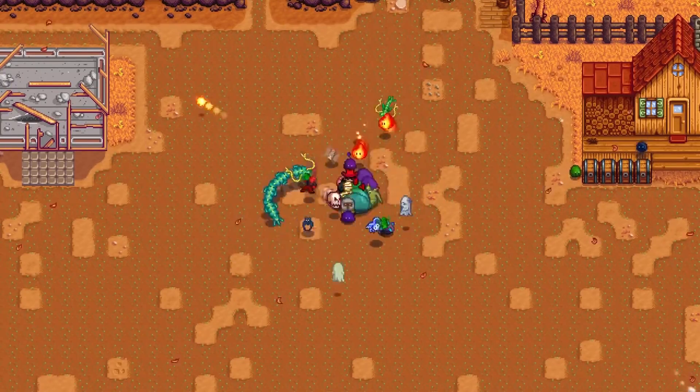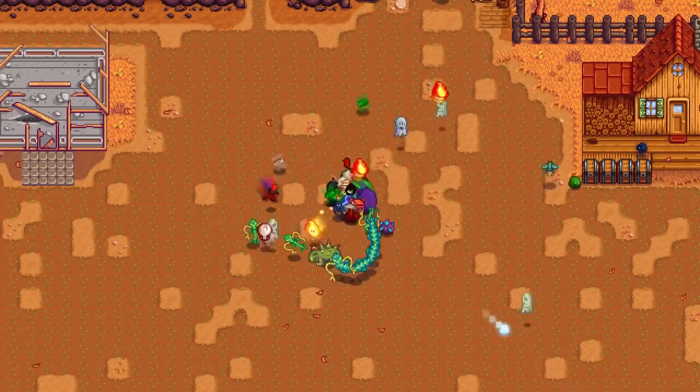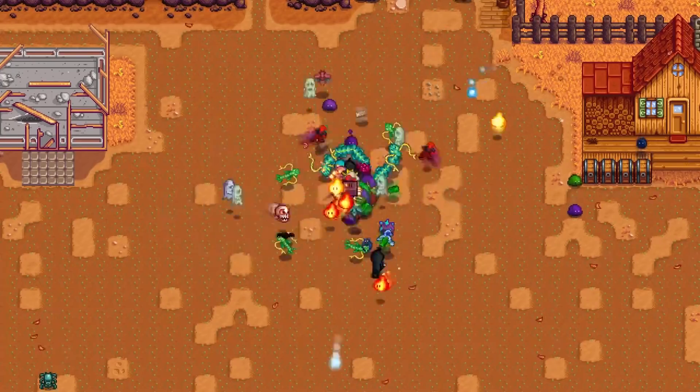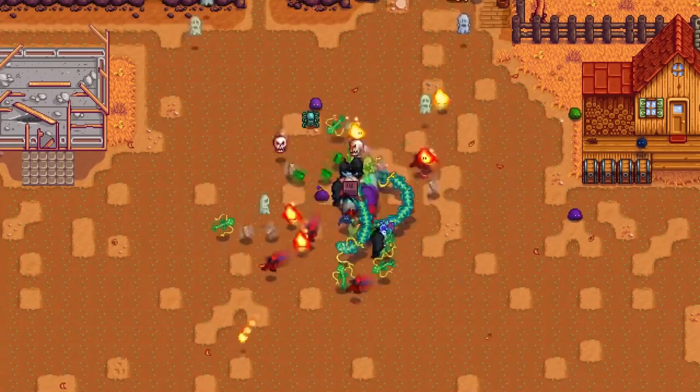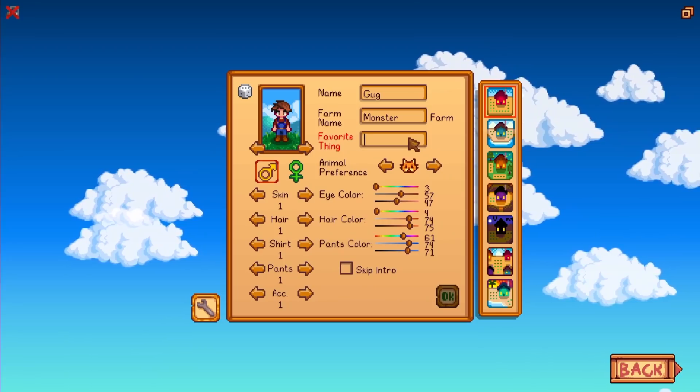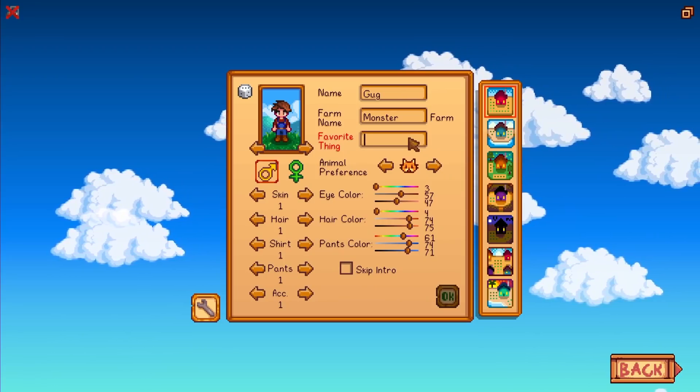I can't be the only one who doesn't really find monsters difficult in Stardew Valley per se, more just annoying. Especially when you get a club, they're just always getting in your way. Thankfully, we only have to deal with them in the mines, but thanks to a mod, we're going to have one spawning directly on us every 5 seconds.